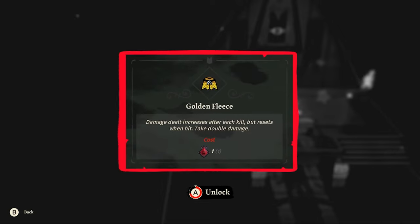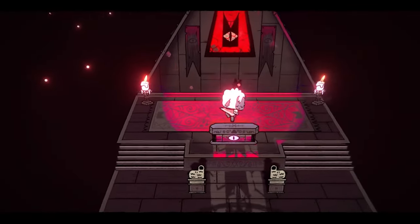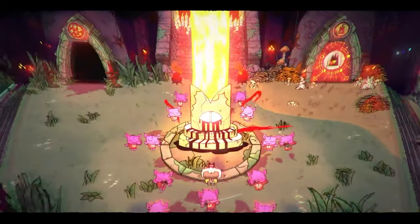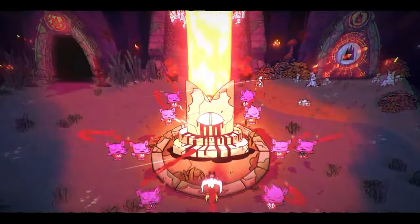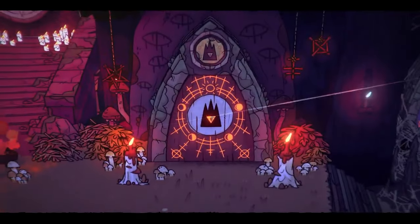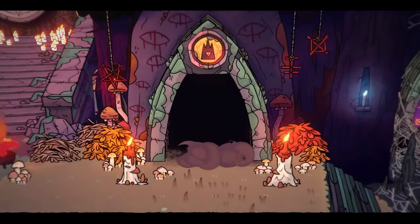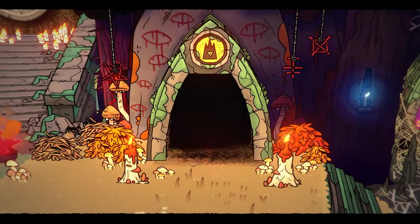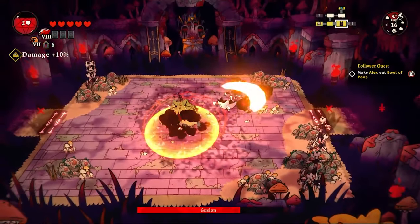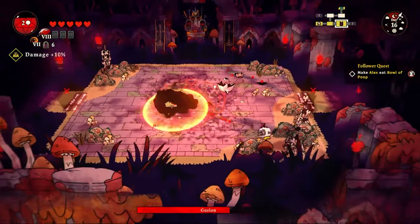I also get the golden fleece from the fleece tokens I've been saving up. The golden fleece is one of the most overpowered fleeces in the game — it increases damage dealt as you slay more enemies. However, if you take damage, damage output resets to zero and you also take double damage, so it's a double-edged sword.